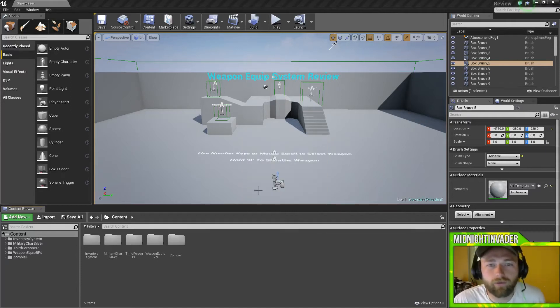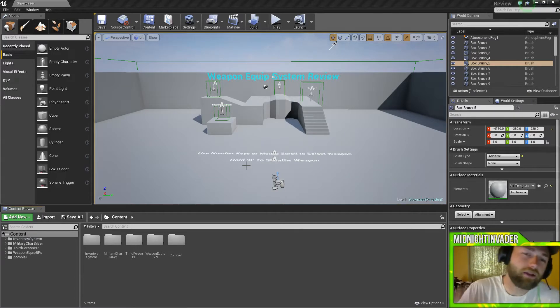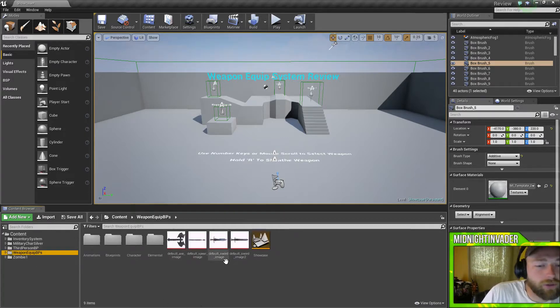What's going on ladies and gentlemen, Midnight Invader here and we are back with the Weapon Equip System 2.0 review. I went ahead and loaded up the default map that it comes with. If you're having troubles finding that, just click on the weapons and then click on showcase — there she is.